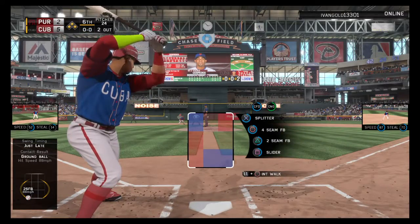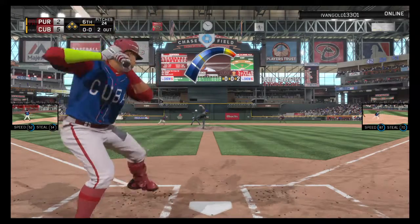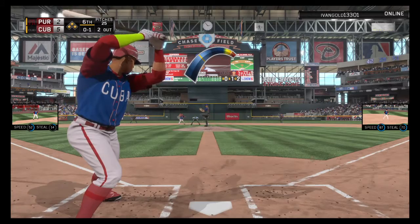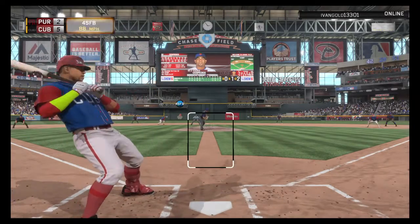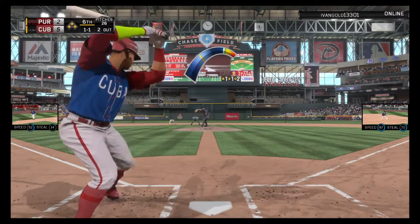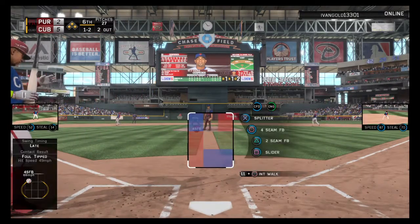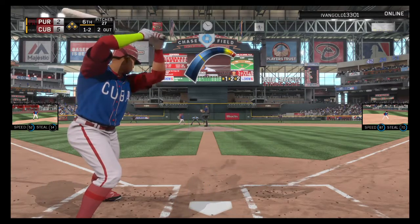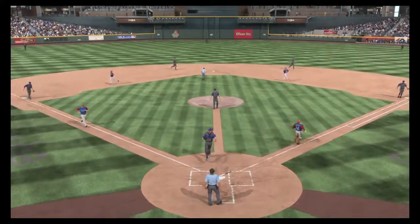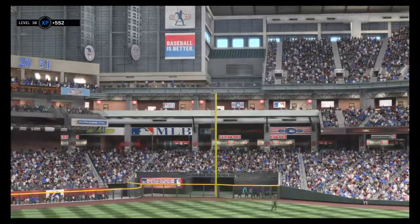Yoenis Cespedes steps in — flew out his last time. A fastball thrown by him — 0 and 1. Five to two our score in inning six. A pitch up and in as he backs away — ball one — then falls behind 1 and 2. Uehara pauses — 1 and 2 on its way. Cespedes swings and goes fishing in the dirt — they get the force at home. Whatever works is the same result.